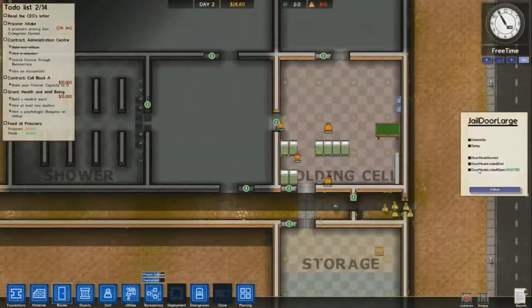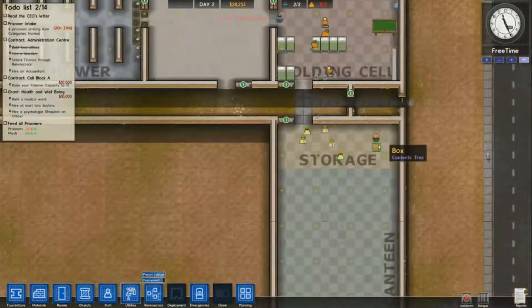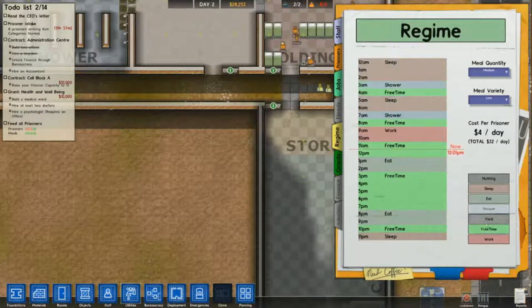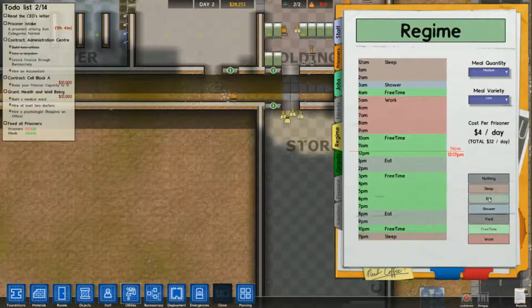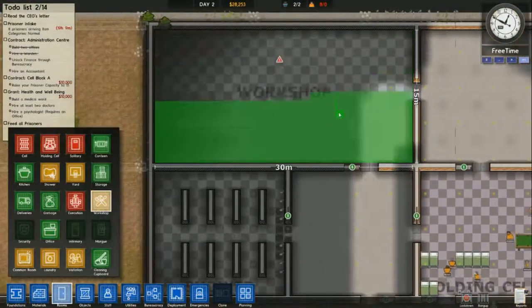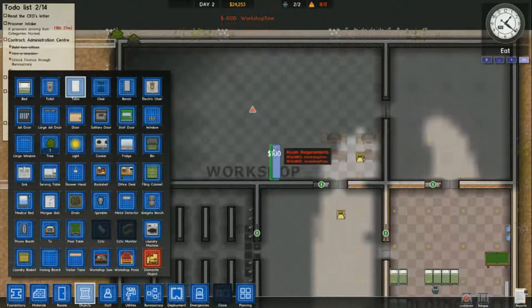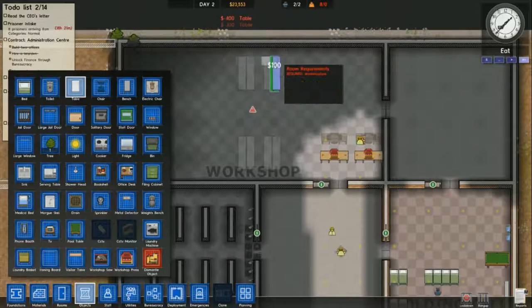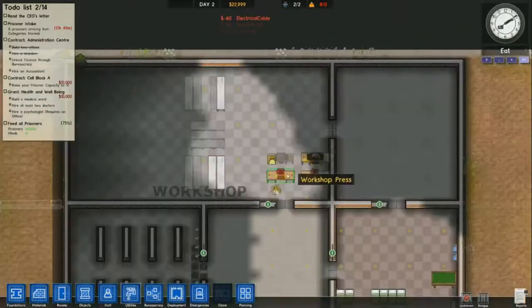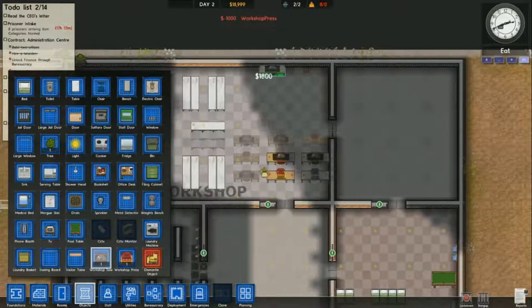My first prisoners just arrived. I'm opening up pretty much every door in the prison and making sure they can get to everything. Until you get a psychologist up - which won't come until much later when doing this - you won't really know if they're keeping their needs down, so you have to give them a lot of free time at the beginning. My first work shift is coming in because I know my workshop will be available tomorrow.